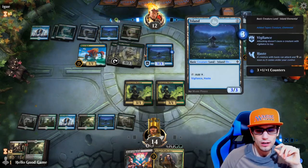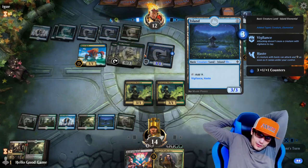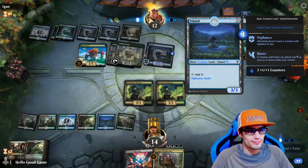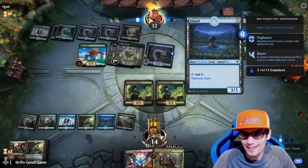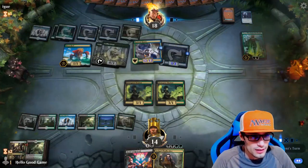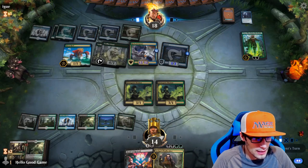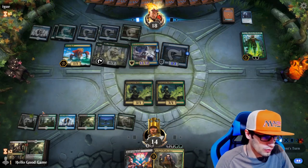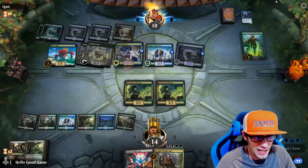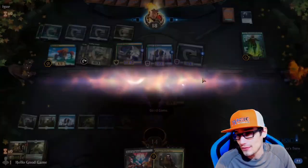Here comes the big daddy - Hydroid Krasis. This is going to blow our minds. He's got 14 mana, casting it for 12, getting six life and drawing six cards. That's an absolute travesty for us. He's going to have to discard a bunch, but he's definitely in a position just to beat us down relentlessly. We don't have 12 creature cards in our graveyard for undergrowth, so that's not going to work. GGs - easy for him at least.